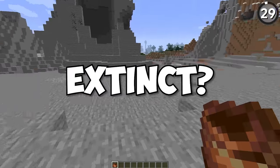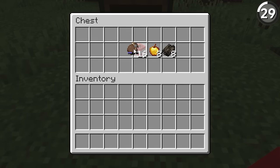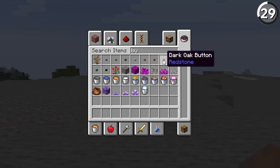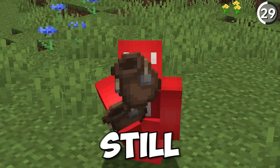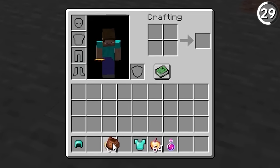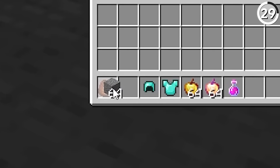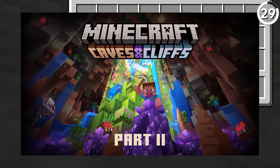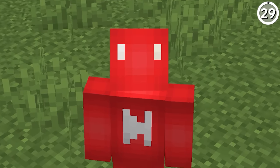Are Minecraft bundles extinct? We honestly don't know. Sure, they were added into the game in 1.17, but they still don't have a proper implementation — you can't even craft them. Now that we've gone two Minecraft updates since then and that's still the case, it seems odd. While this item does still seem useful — with the ability to stack 64 items regardless of item type — it was ultimately removed from Caves and Cliffs part 2. So is it extinct? Who knows. But is it forgotten? Not by the community — but maybe by Mojang.